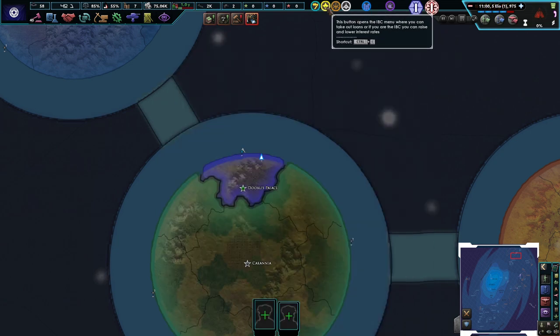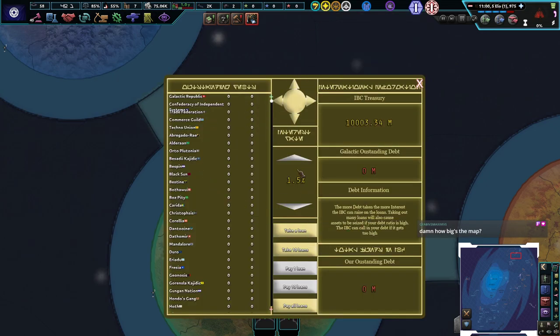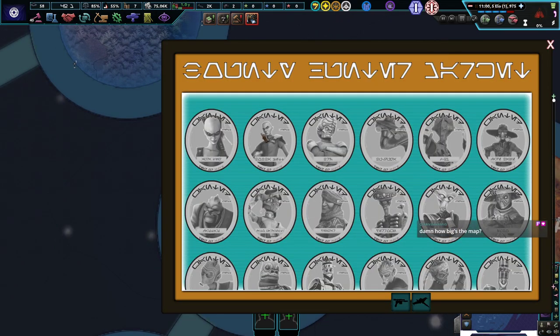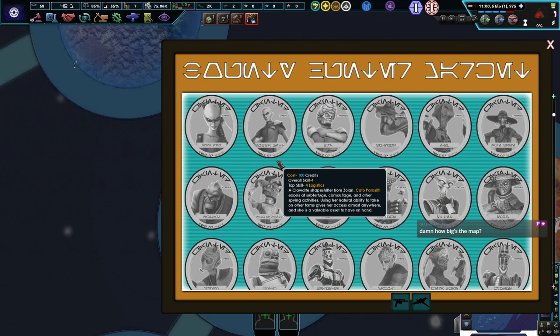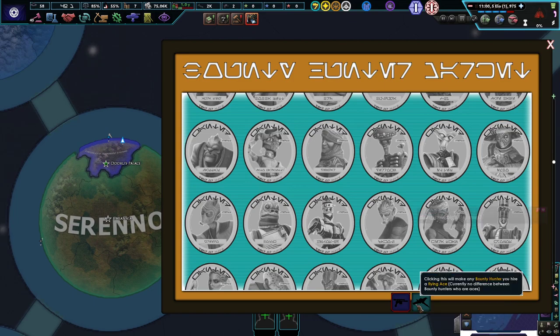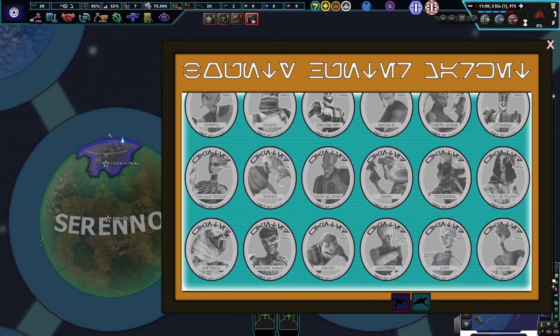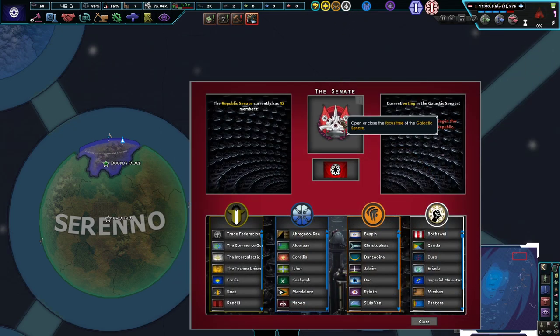The IBC menu is where you can take out loans. Oh — the Intergalactic Banking Clan. We don't need to take out any loans. You're bounty hunters — top skill, tech four, 100 credits, doesn't seem like much since we have a lot. But I don't know if we can actually hire them, maybe because we don't have any general slots or actual armies deployed yet.